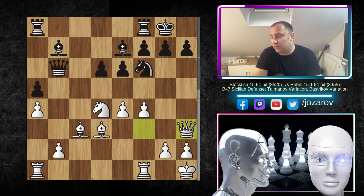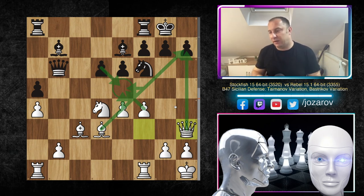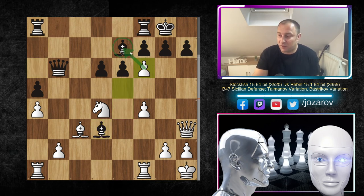Now Stockfish continues with the plan: Qh3, targeting the h7 weakness. The main tactical goal is e5, dxe5, fxe5, and then if the knight moves, maybe deliver checkmate on h7. Now comes the critical moment — black could play Ba6 to get rid of the annoying light-squared bishop. But if the bishop moves, black loses the exchange. Stockfish simply plays the main idea e5 — taking the knight out — with a double attack against the bishop and d3 bishop saying it could take the rook.